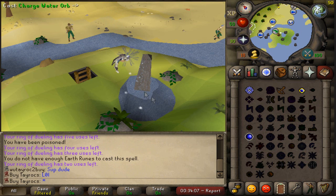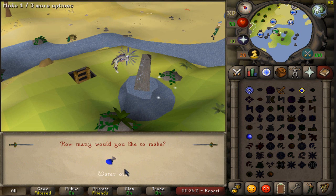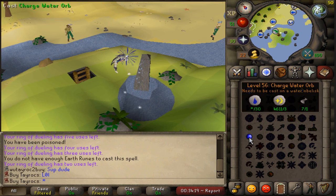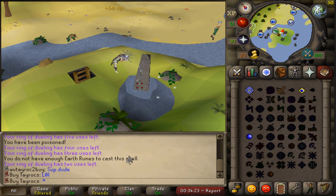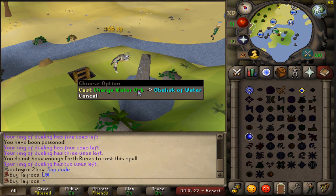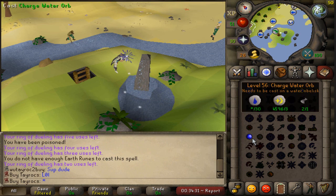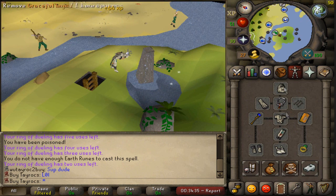I need to make 1,829 water battle staffs to get to 62 crafting, and then I need to make around 7,000 fire battle staffs including making the orbs to get to 75. So this is going to take me a while. On top of all of that, I also need to go and buy myself around 9,000 battle staffs from the store, which is always competition - which kind of sucks. It's gonna be a bit more of a grind than I thought, but I will get it done fairly quickly.